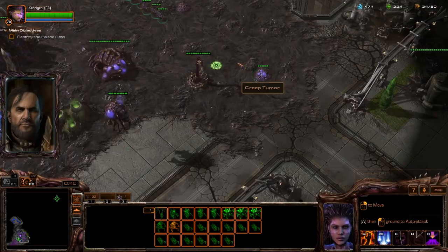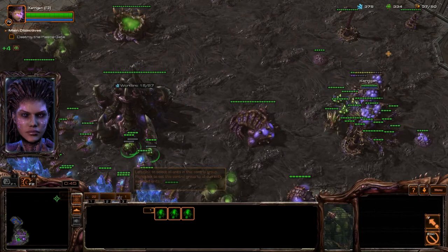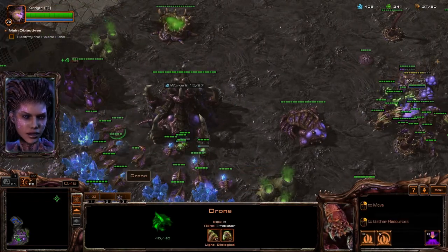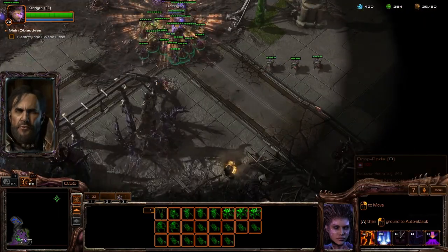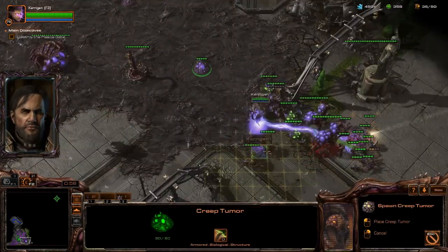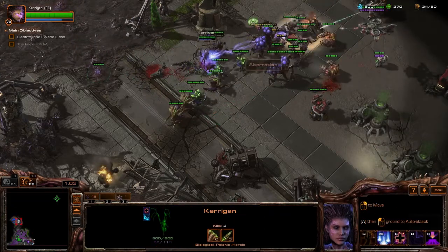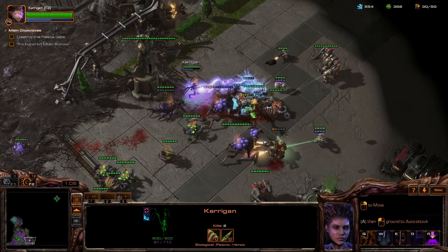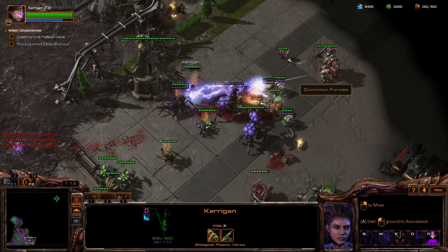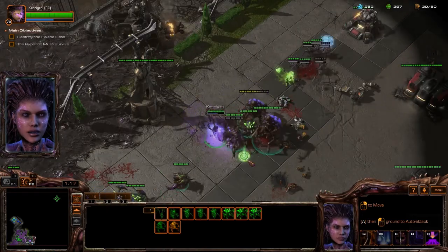Your nemesis in this level, in beating it with Broodlords, is going to be getting enough Vespene. You've got three geysers in your base, and three in the natural over to the right once you take it over. You want to get that done as soon as possible. The twin drones come in handy because you can get your base operating at max and your expansion really quickly. I like the automated extractors for this as well — you can run a drone over there and it can be harvesting gas before the hatchery is even up.